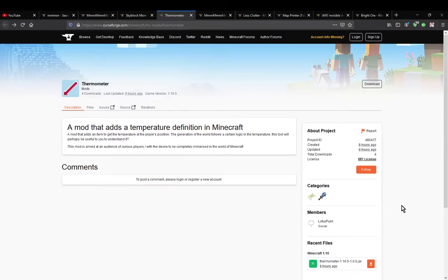Hello everyone, welcome to another mod overview, this time on Thermometer. A mod that simply adds in a single item, the thermometer, which is used for pretty much getting the temperature at a player's position. The generation of the world follows a certain logic in temperature, and this tool will perhaps be useful to understand it. The mod is aimed at an audience of curious players with the desire to be completely immersed in the world.